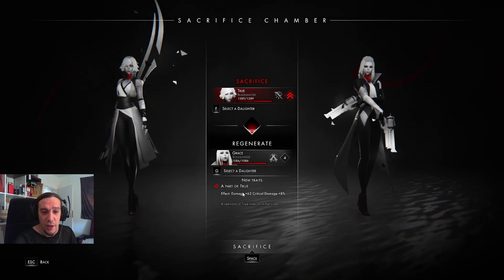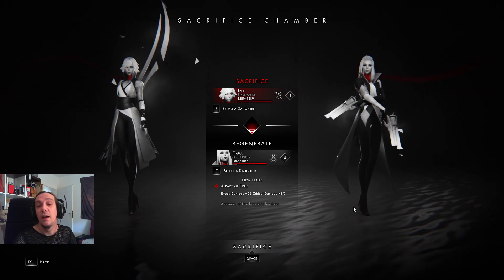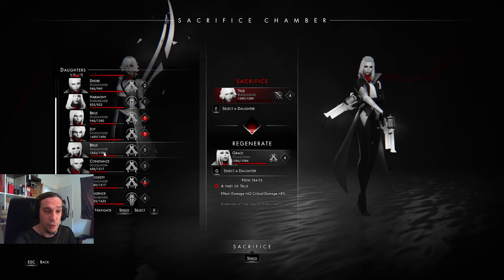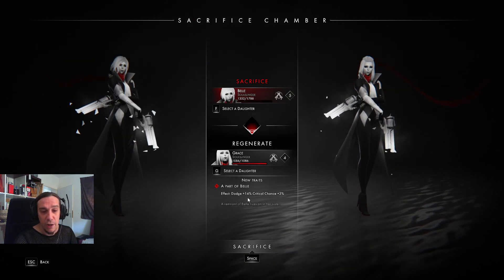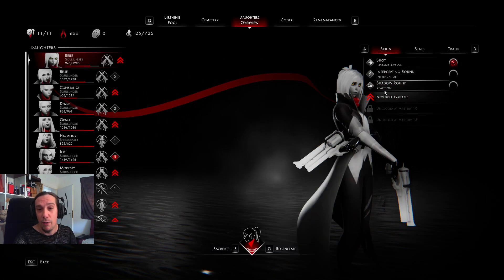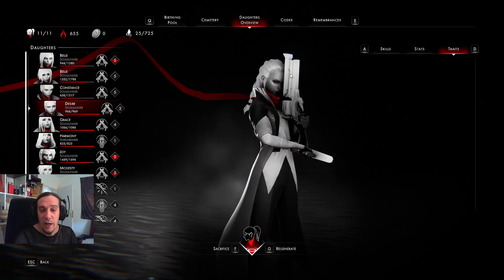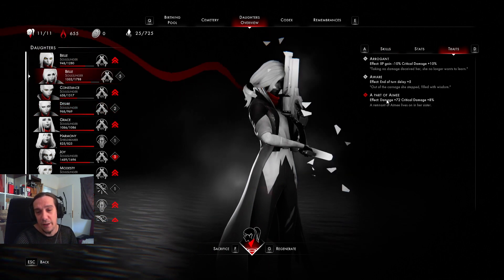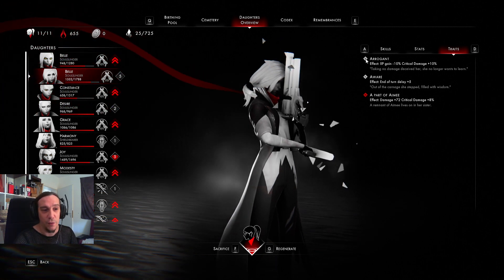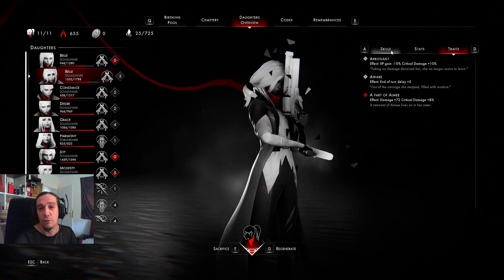If we look at other units, let's check out the Blademaster — we get 'Part of True', which is a flat-out damage increase and critical damage increase. You can buff the damage of your soulslingers and other units insanely by tossing a Blademaster onto them. And last but not least, if you sacrifice a Soulslinger, you get a big dodge bonus and critical chance bonus. Keep in mind you can only have one 'Part of' daughter bonus on every daughter alive, so choose well. Depending on how much Vitae you have, you can do really, really good things with that.